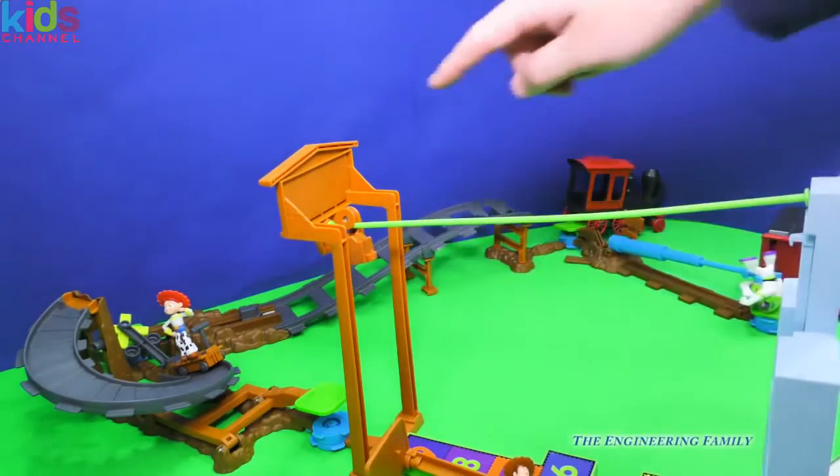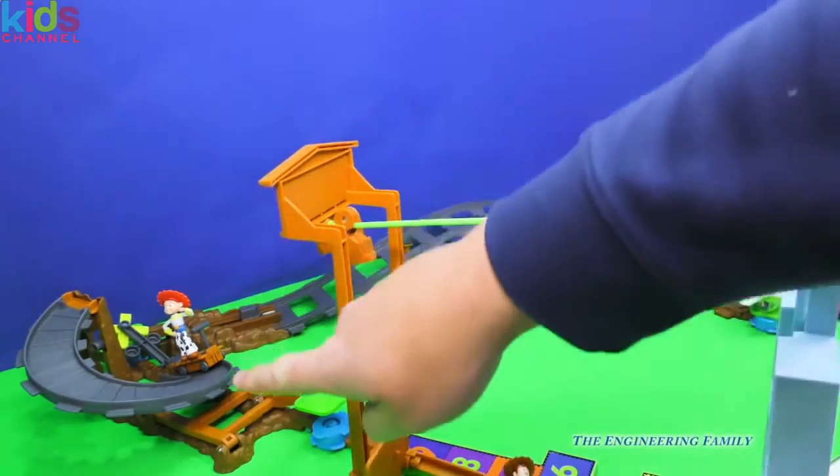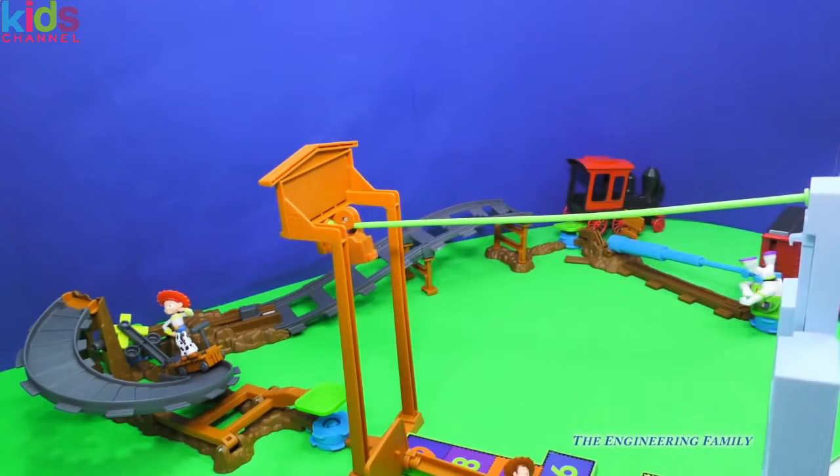Again, this is three different play sets. You've got the Escape from Sunnyside, Jesse's Rescue, and of course Buzz Saves the Train. But we can do it in other ways too. Let's see how we can do some more combinations.